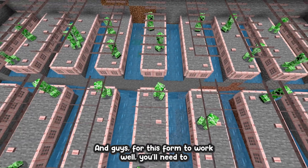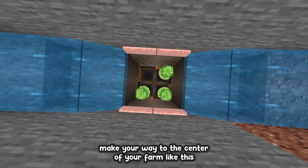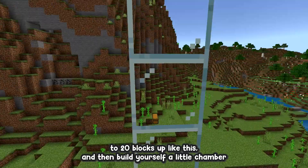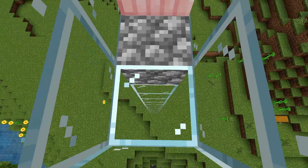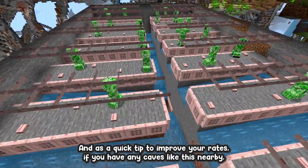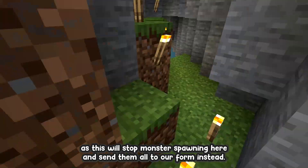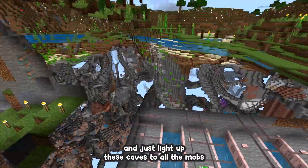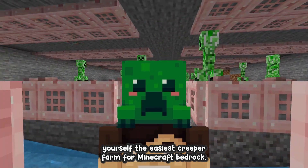For this farm to work well you need to AFK in a really specific spot. Make your way to the center of your farm, go directly above ground level, then make your way up anywhere between 16 to 20 blocks and build yourself a little chamber to AFK in. As you can see, mobs will start spawning. A quick tip to improve your rates: if you have any caves nearby, go about a 50 block radius around your farm and light them up. This stops mobs from spawning there and sends them all to our farm instead. And that's how you build the easiest creeper farm for Minecraft Bedrock.